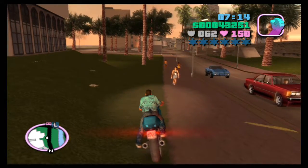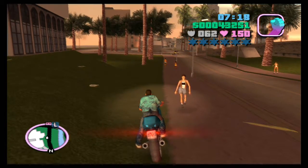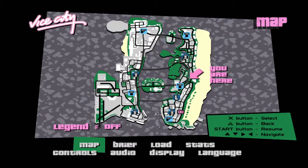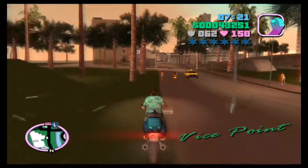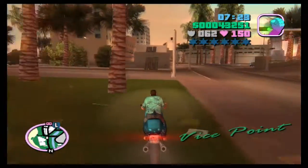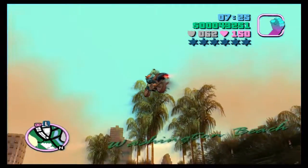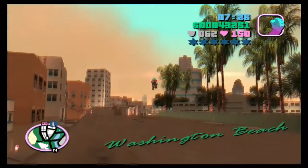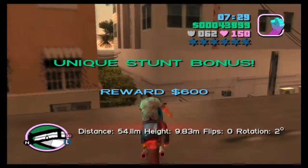For jump number 6, we want to come back to just where we got the bike for the PCJ playground mission. We want to take a run up — the Malibu Club is behind us basically. A lot of these are going to be ramps we actually did in that side mission. So we just want to hit this. And there we go, that's that one done.